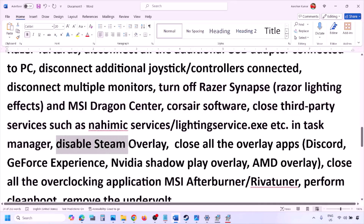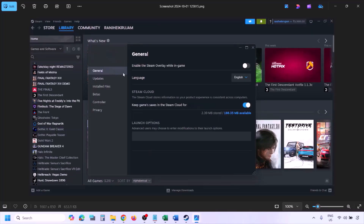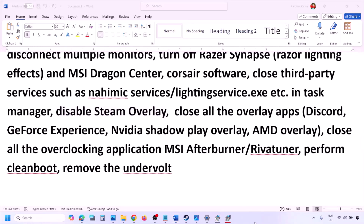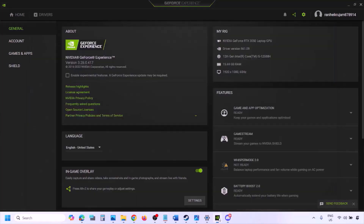Disable the Steam overlay by going to Steam Library, right-clicking your game, selecting Properties, going to the General tab, and turning off 'Enable the Steam Overlay While in Game.' Also, if you have Discord running, go to Discord Settings, then Game Overlay, and turn off Enable In-Game Overlay.